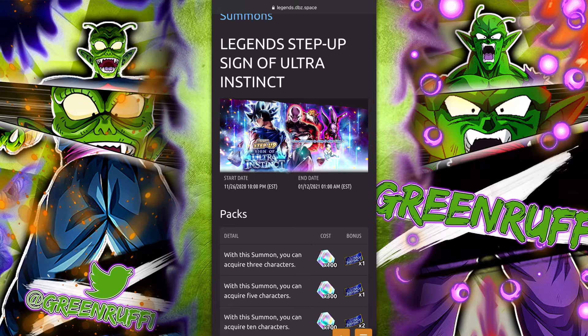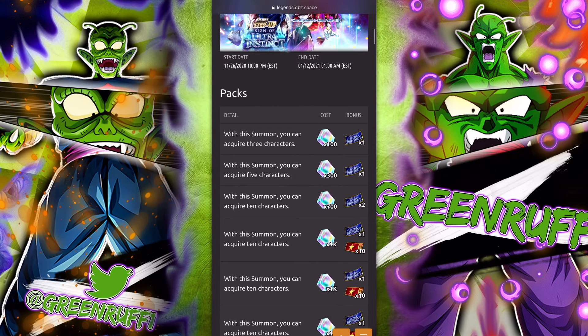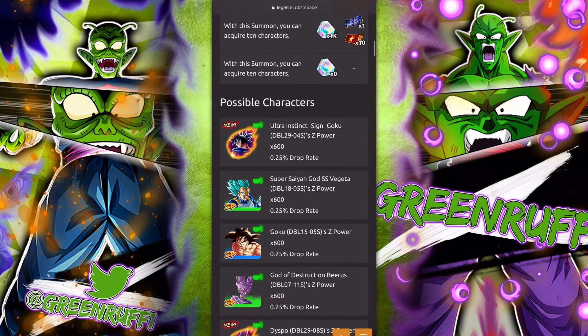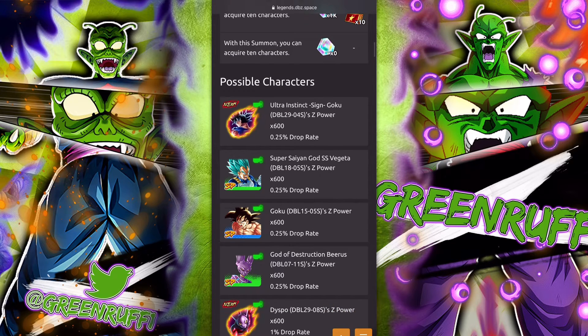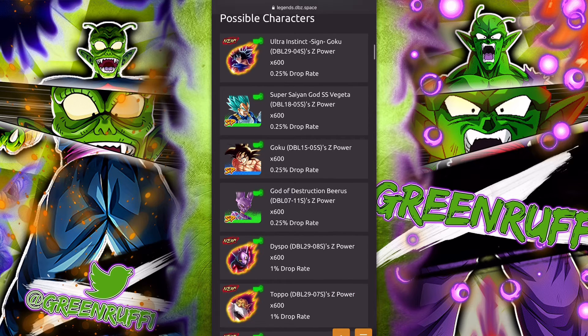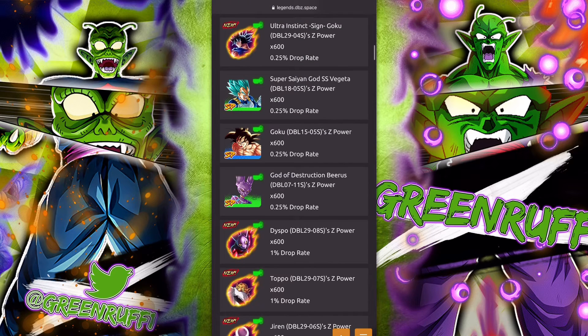Looking at the possible characters: 0.25% Ultra Instinct Sign Goku, LF Vegeta, 0.25% Dynamic Goku, and Guided Destruction Beerus. These are the four LF units coming into this Step-Up banner. Beerus is about to get his Zenkai Awakening, Namku art is already out, and LF Vegeta is still very strong — all four LFs are amazing.